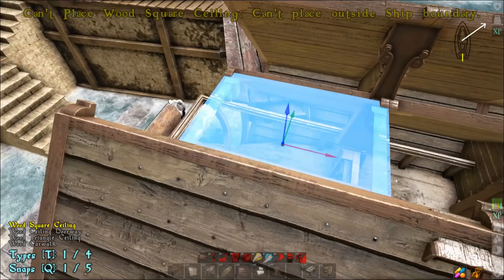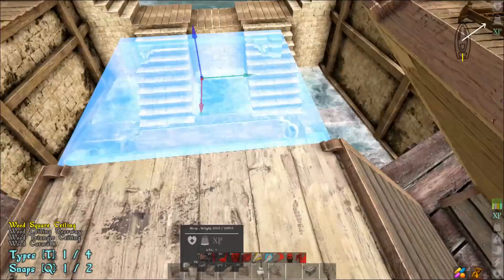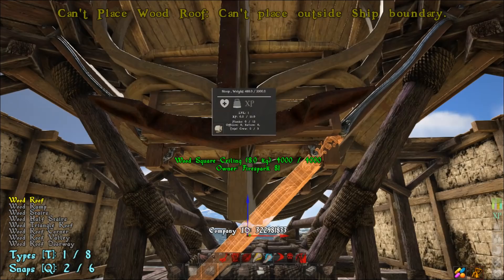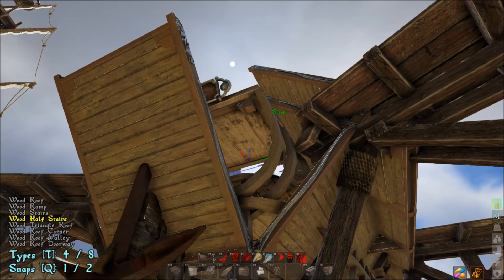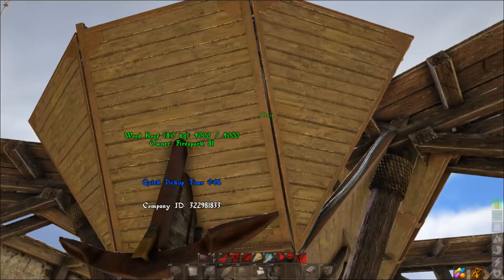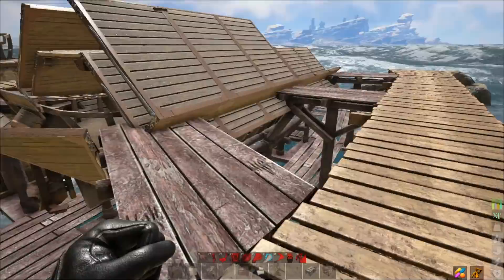For the back part, grab a ceiling piece, snap it right there, drop down and land on it so we can build this section out. Take a sloped roof piece and snap it on that bottom wall — not on top, right on the bottom. Then take your triangle roof pieces and place them like that. This is going to protect against cannonballs hitting the back of the waterline and splash damage protecting your hull. You've got to protect the booty — it's going to take a lot of damage.